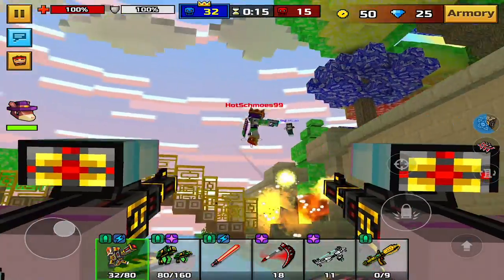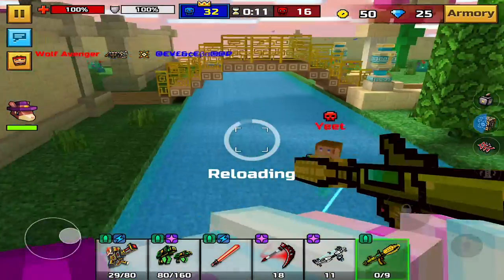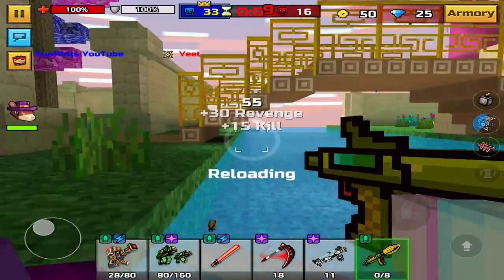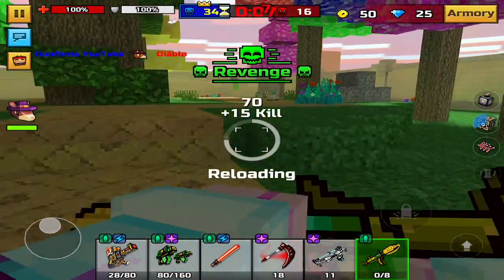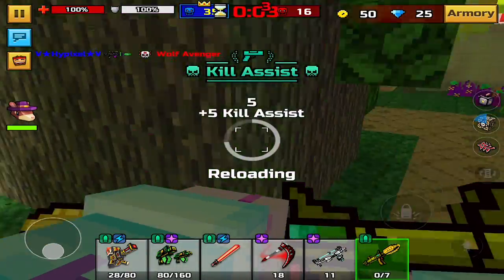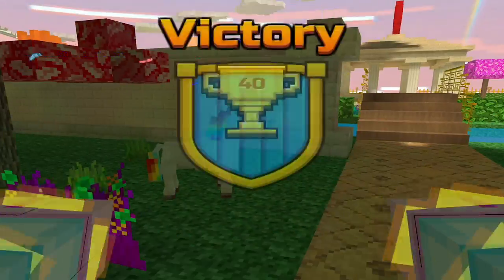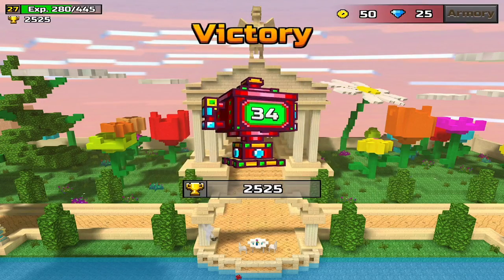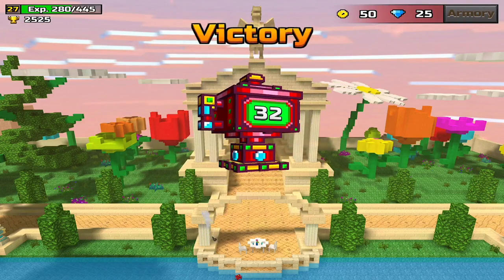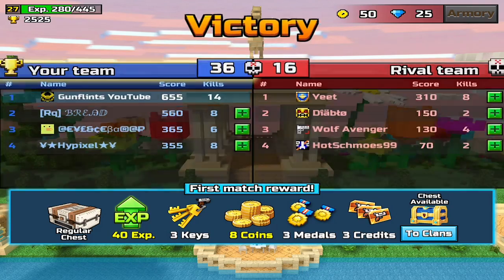Come here, yeet — bye yeet! One more kill, let's get one more kill. Yeet's gonna have spawn protection... yeet is dead, let's go! So we won that match — let's get it! Tell me what you guys think of the corn launcher down below.